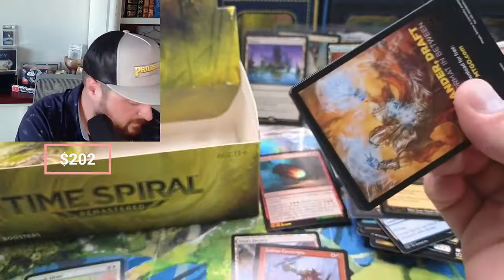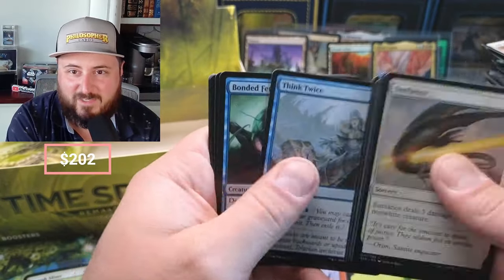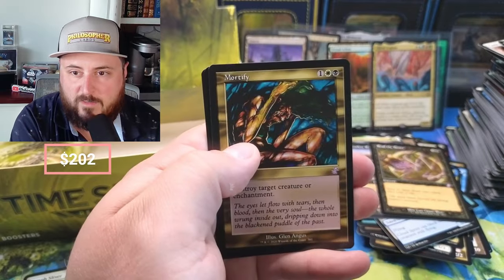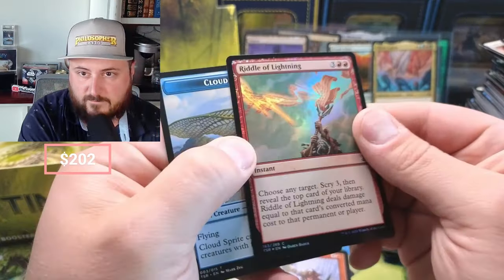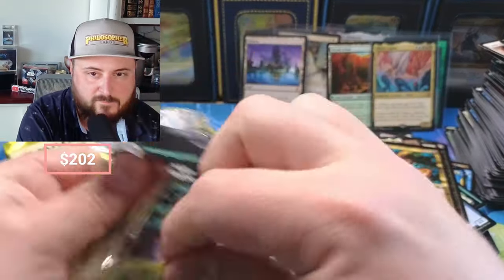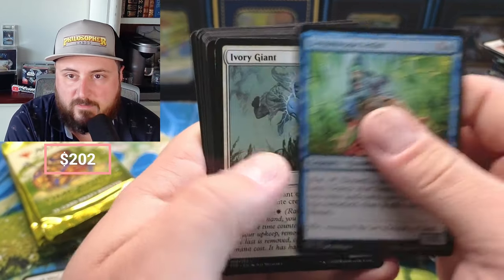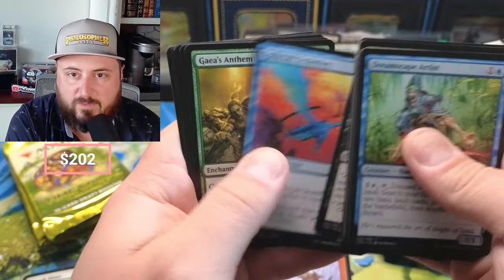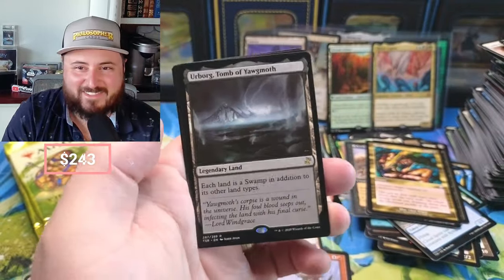I think it beats out even the lands — I'm like 99% sure. Terramorphic Expanse, Bonded Fetch, Molten-Tail Masticore Stalker, Mortified, Riddle of Lightning. The foils mean something here though, guys — foils mean something. Dreamscape Artist — love that art, just looks so good. Best Mog, Cutthroat, Virulent. You could just make your own sliver deck out of this box! And Smallpox — yes! Oh my god! The Tomb! Urborg, Tomb of Yawgmoth! And Knight of the Reliquary!